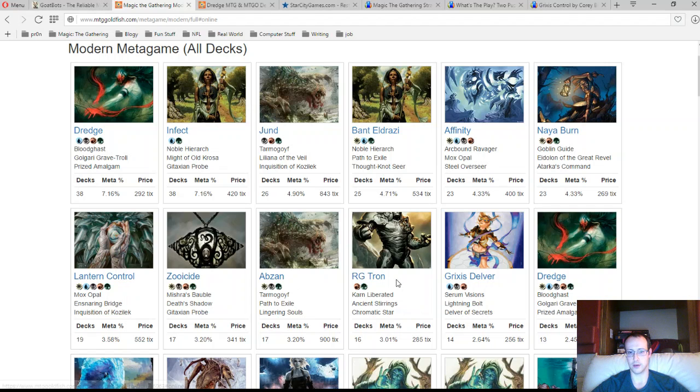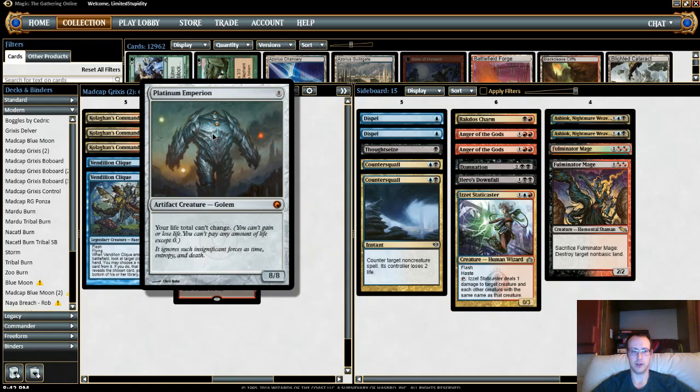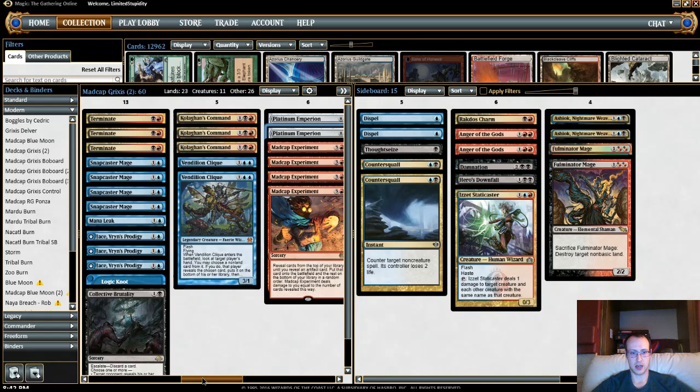Tron is not a good matchup — we don't have the greatest sideboard plan against it right now. Against Delver, I think we're okay but not great. Overall, against the larger top-tier decks we're a decent favorite in some and an underdog in others. We're also probably strong against some of the smaller, weirder decks — we can configure ourselves to fight whatever they're doing, and then we have a proactive game finisher in Platinum Empyrean that they might have a lot of trouble dealing with.